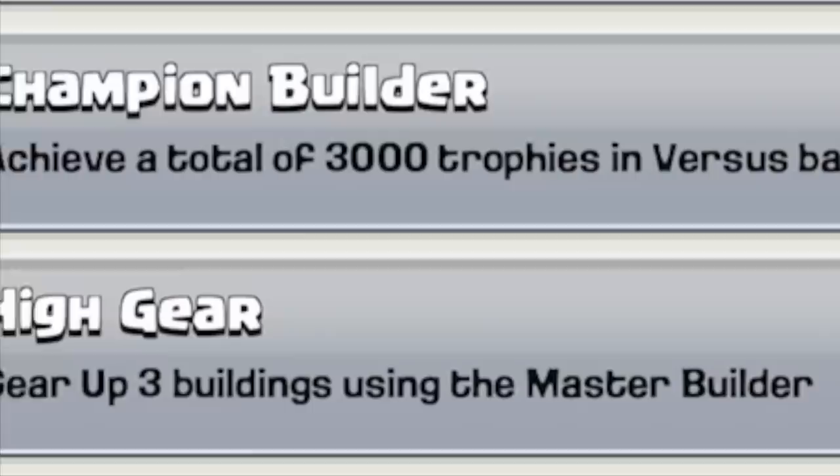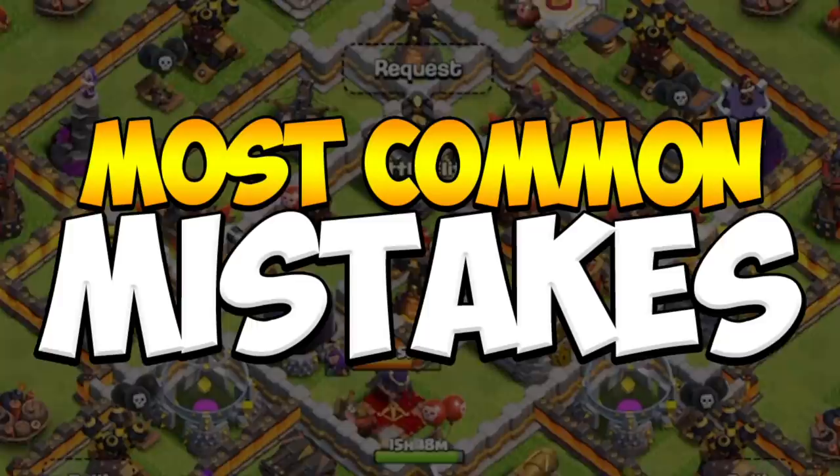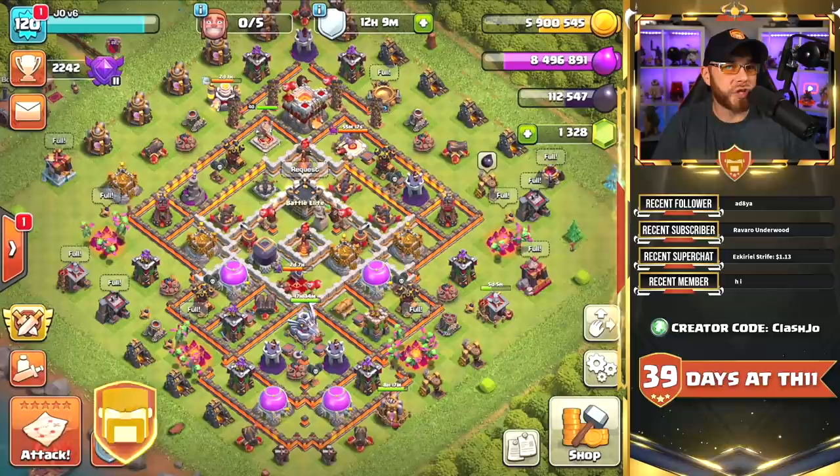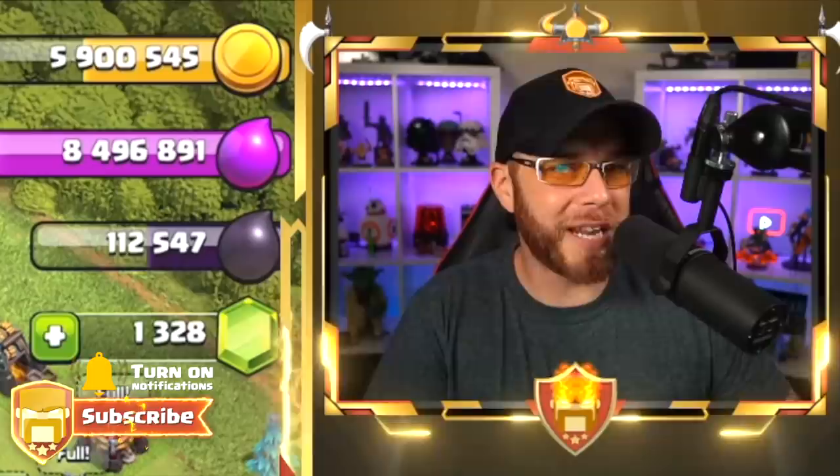Last time on Town Hall 11 free-to-play, we claimed 1,000 gems for reaching 3,000 trophies on the builder base. Today let's get into the three most common mistakes I've made playing Clash of Clans or in this free-to-play series. Hey, what's going on guys, my name is Joe and welcome back for episode 28 of the Town Hall 11 free-to-play series.